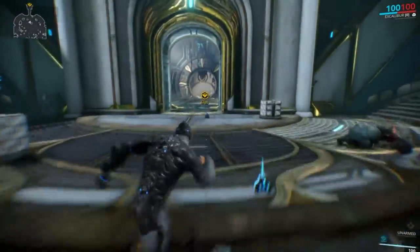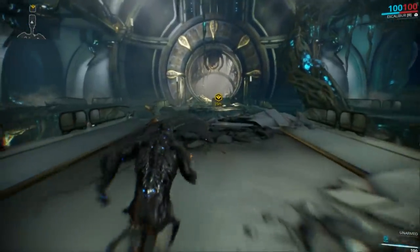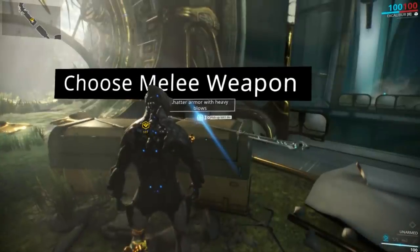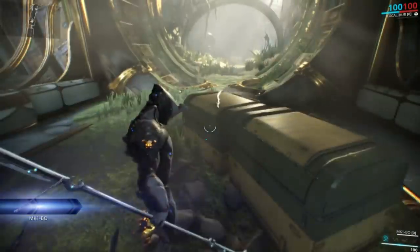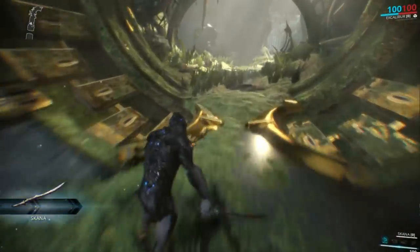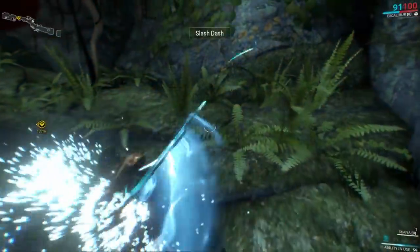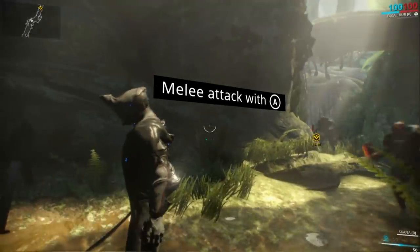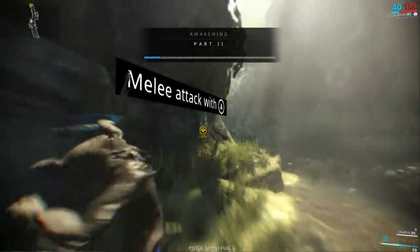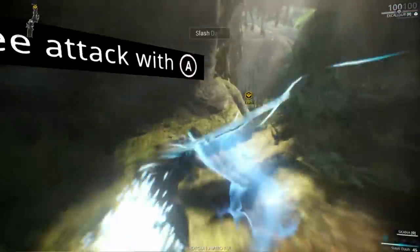We're not even armed yet — it'll be cool to see what we can grab. Clicking the left stick to run, and that's what happens. There's a bow — but I'll use the blade instead, I much prefer a blade. It's probably quicker, just not as strong. Melee attack with A. Yeah, we are like space ninjas — the R button has that slash ability.